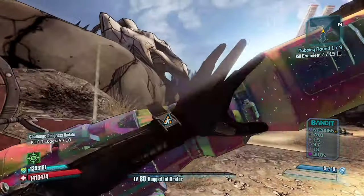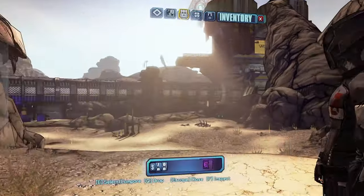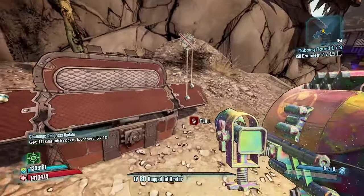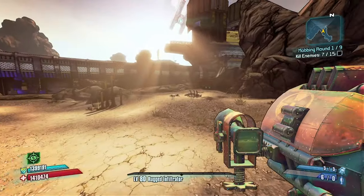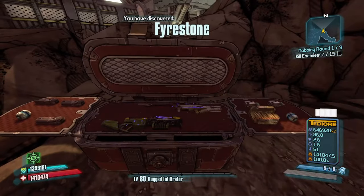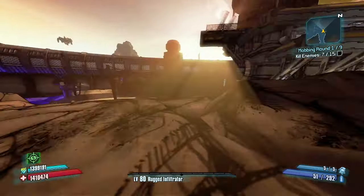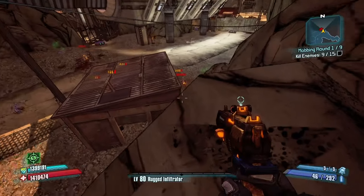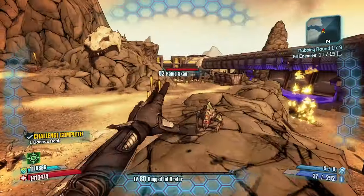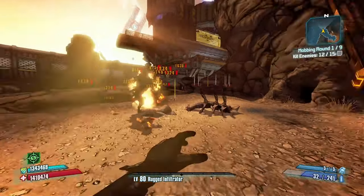I might want to get rid of this Nukem and throw on this Interfacer. It seems actually really, really good — it's multiple pellets. That's a pretty sick gun. It is launcher ammo, but we can increase our launcher ammo if it comes down to it. Let's try this red chest. What's replaceable? Not the Hive. This gun is probably replaceable. Let's try it against something. It seems really good, especially with team critical damage. That's pretty good damage — it's really good damage, actually. This is going to make our choices really tough.